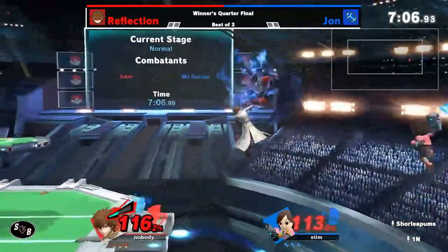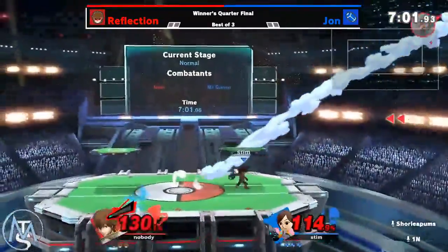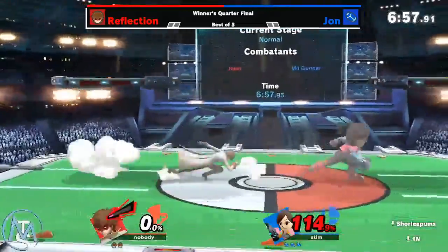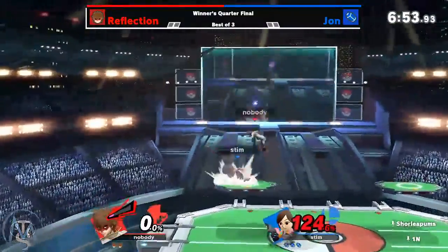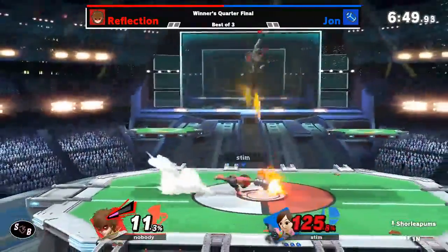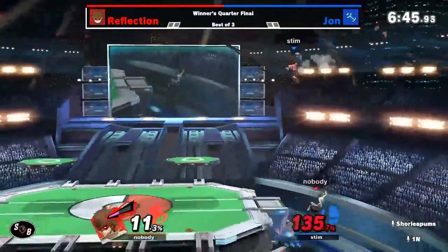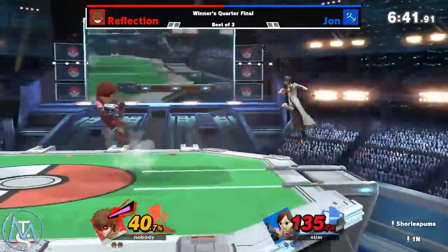Full disclosure, I was shocked. I thought Mii Gunner's up smash would have killed at 150. Back air will fake it, though. He's not going back on the fake front. Use the forward air? Turn with the forward air, get back to safety. The forward air from Mii Gunner does drift you back a good bit, so it can be used for some movement.